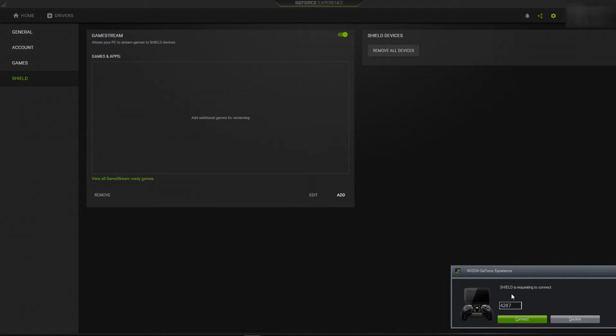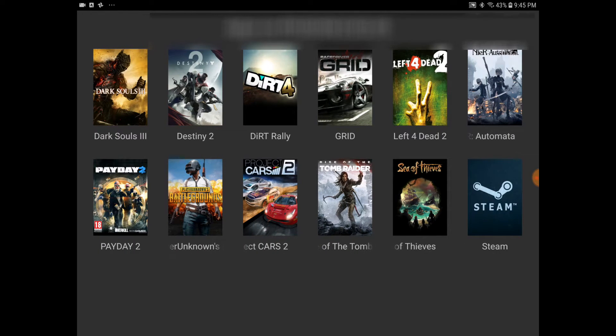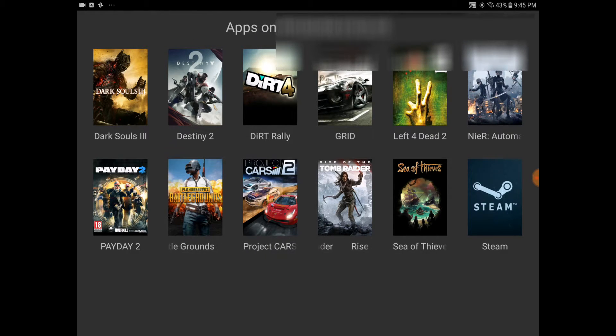This is Moonlight appearing as an NVIDIA Shield device to your computer. Put in the four-digit PIN number, hit OK, and then you should see a list of games installed on your desktop computer or laptop that support the GameStream functionality. You can now play those on your Android mobile device. That's pretty cool.